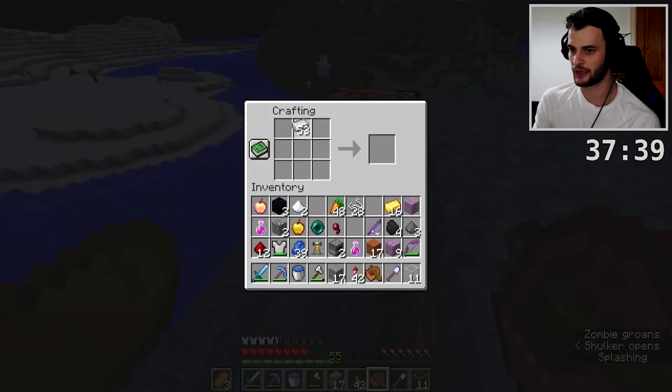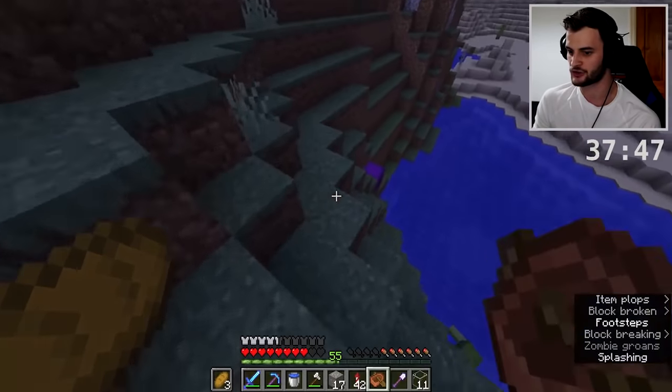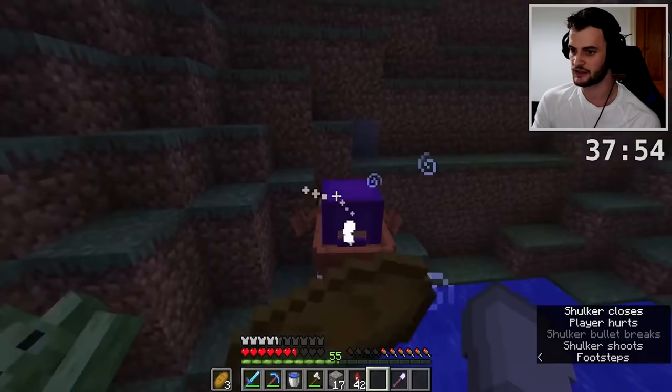Thank goodness we found him, otherwise we could have been in a lot of trouble. I did think I was about to reset the run. We'll just stick him in a boat - we can pull that off if we're very careful. We're going to get him going. One of the other things we need to get is a rabbit's foot - I've got carrots and a looting sword. We've successfully done that. My iron has just about finished smelting.